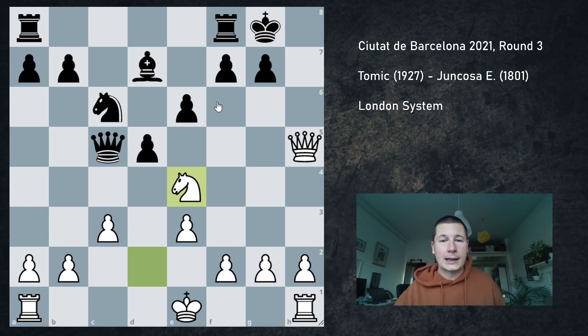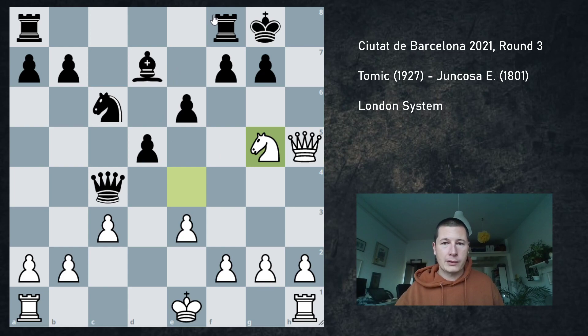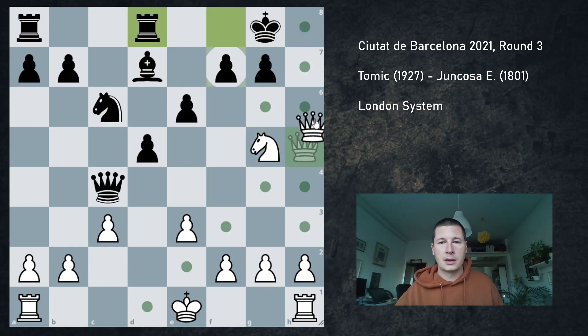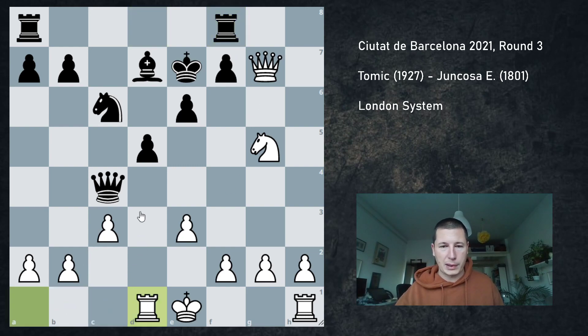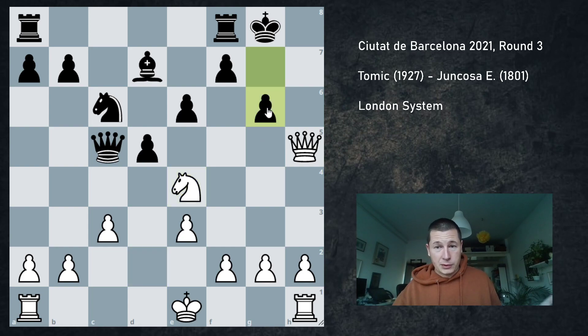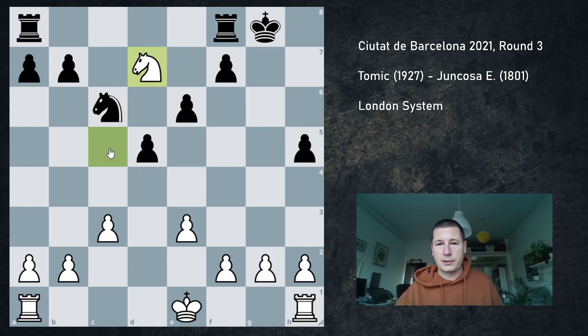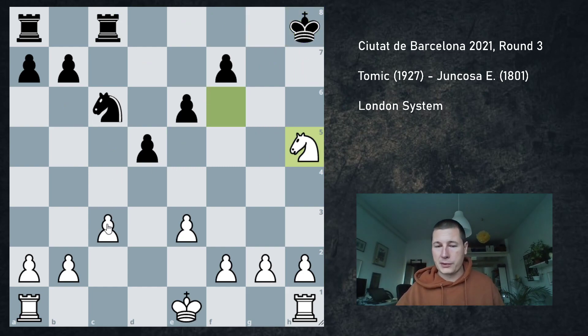After Ne4, black can basically resign. If you take the knight, you lose the queen. If you move the queen — for example, queen c4 — then Ng5 threatens mate in one. You have to move your rook away, say rook to d8, then Qh7, Kf8, Qh8. The rook has to go back to f8, and now you simply get your other pieces into play — rook d1 — and easily queen your pawn. My opponent played the lesser evil move: pawn to g6, which just loses two pawns and the game is over. Knight takes c5, g takes h5, knight takes bishop threatening to win the exchange. He played Rc8, I played Nf6, Kh8, knight takes h5 — two pawns up with a perfect pawn structure. Game over.